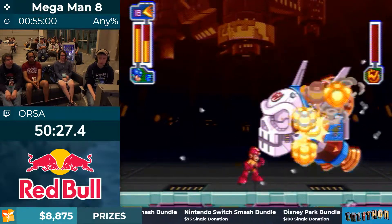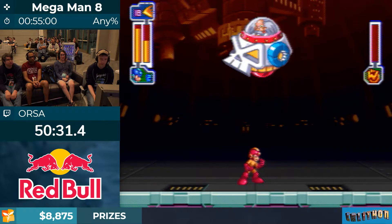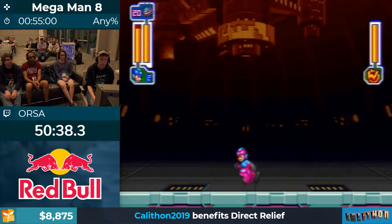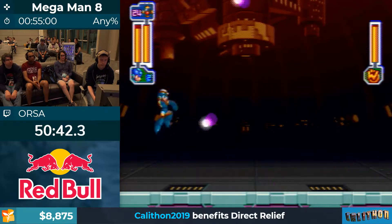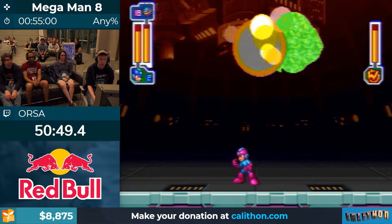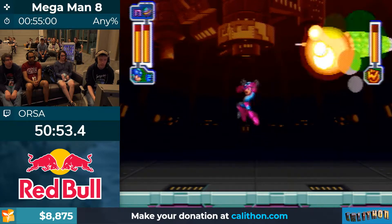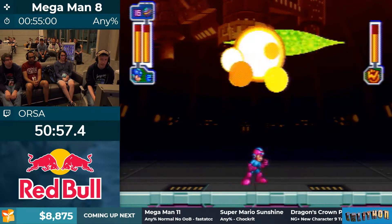That's phase one. Phase two is your standard Wily Capsule, but thanks to the power of the Mega Ball and quick weapon swapping there's essentially no capsule pattern that really loses time. The only thing that's a little bit scary is it's a very long fight — you have to hit the Wily Capsule with 20 flash bombs to beat him. If you're not so good at dodging some of these attacks, it can get really scary at the end.